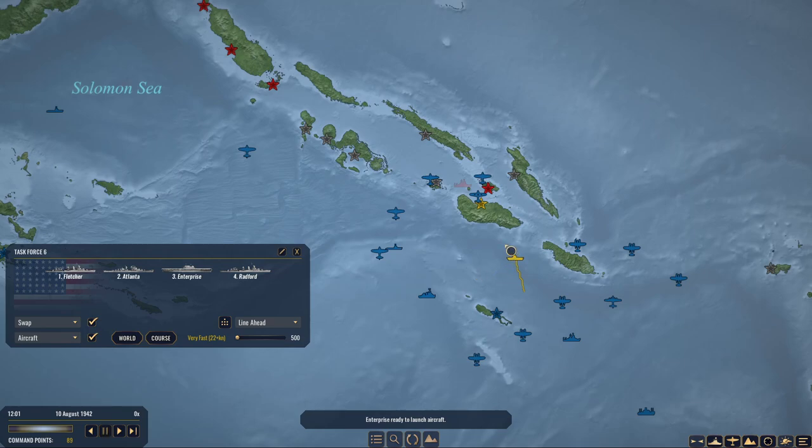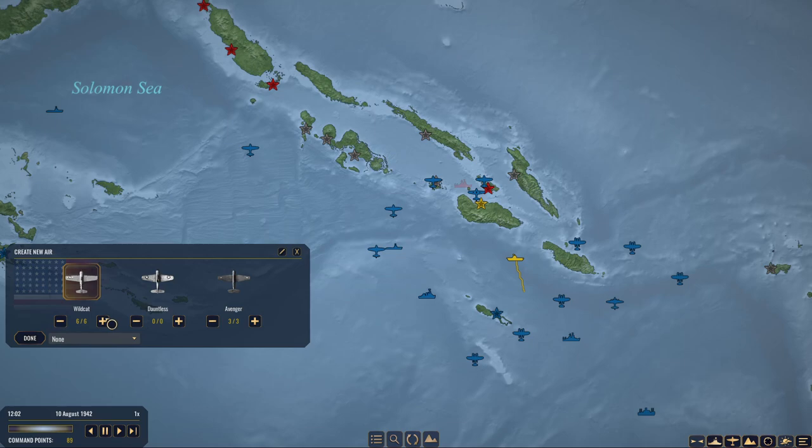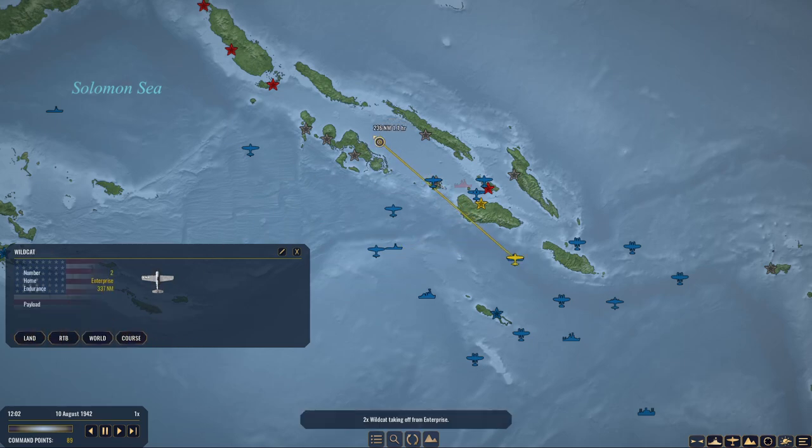Enterprise — let's have them hold on to those for now. Do we have Wildcats still here? We do — let's send two more off. Continue to check the slot. We have really good air coverage, at least obviously during the day.